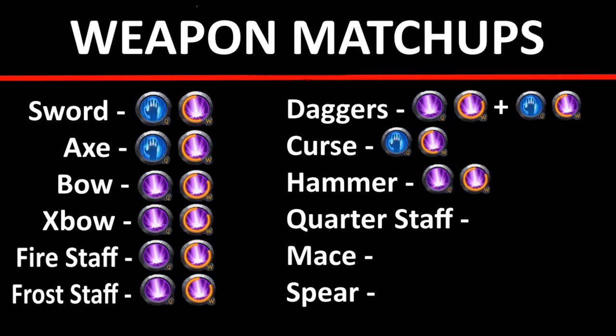For hammer — double magic shock kite, very simple. You could also run cleanse energy bolt because hammers have low DPS and the cleanse is very beneficial, but that's a little riskier and higher difficulty. So just double magic shock kite — you can beat almost all hammers that way.